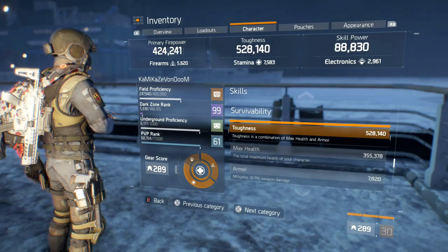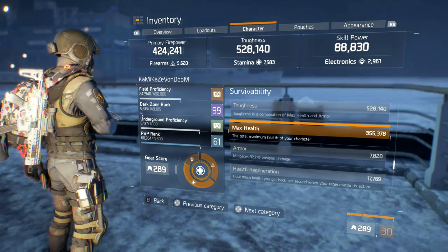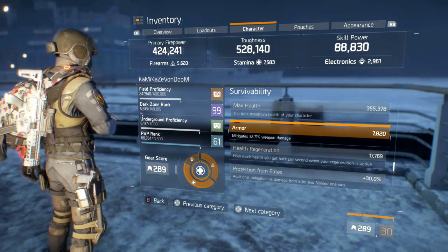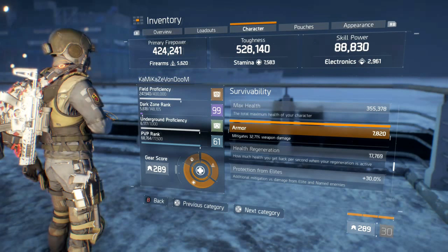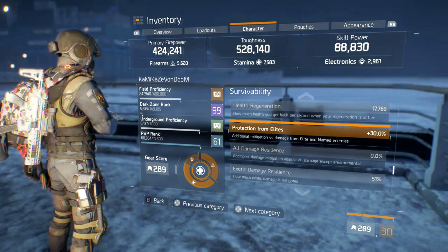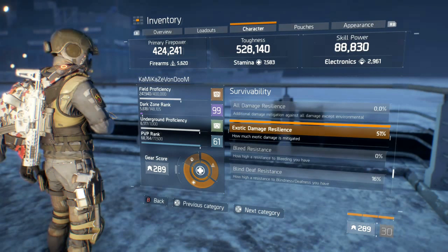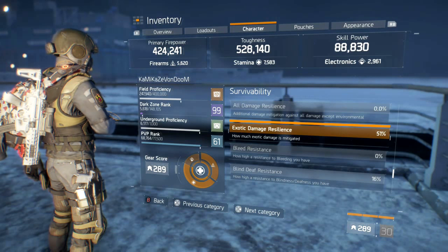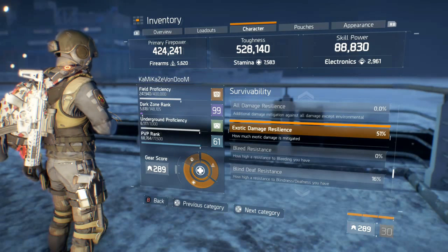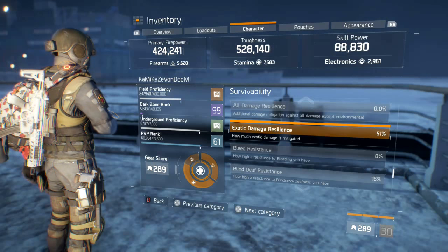Toughness is at 528,140. Max health is 355,378 — above 350 is still pretty good for a Final Measure DPS crit build. Armor is not fully optimized, about 188 away from maxed — currently at 32.71% weapon damage mitigation. Protection from elites is 30%. Exotic damage resilience is 51%. You want to be between 50–75% on exotic damage resilience for this build; 50% is the minimum. I'm at the bottom of that bracket since this is a DPS crit build.